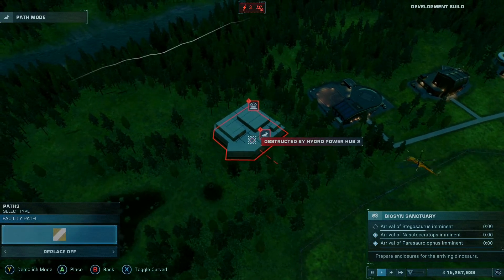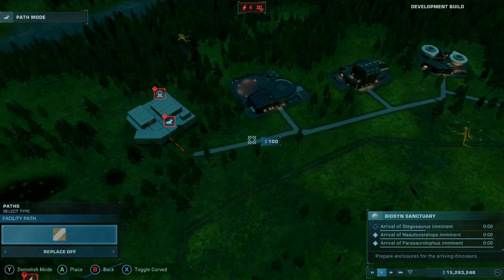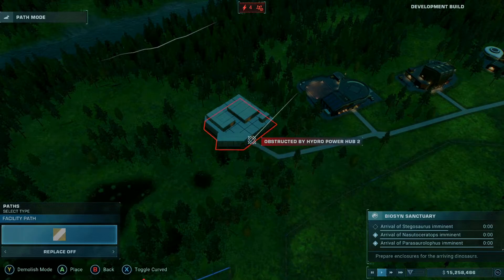After getting our facility off the ground, it wasn't long until we were also introduced to the Amber Mine. Then we were able to add our first new dinosaur, the Dimetrodon. Needless to say, with the expansion, you can set about creating more elaborate and diverse parks than ever before.